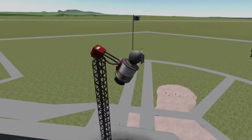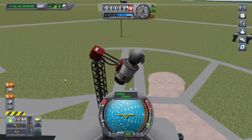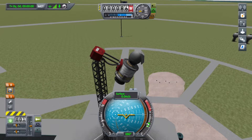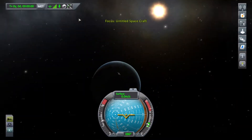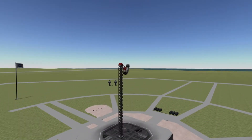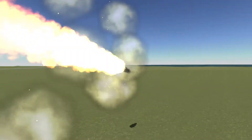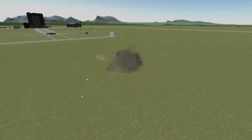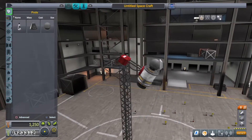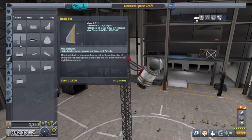So now we're back out onto the launch pad, this time with a parachute, which is imperative. Let me check my staging real quick. Looks good. Oh my god, Jesus Christ — why is this so hard? I didn't really think that I needed the wings, but maybe I do, so let's get the cheap ones.